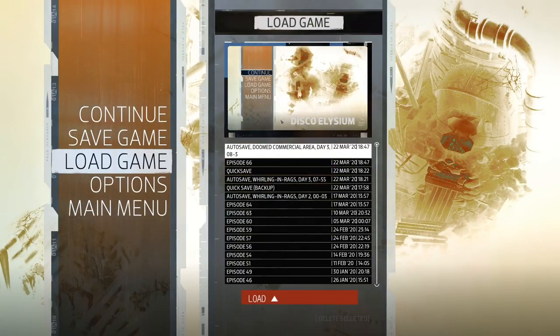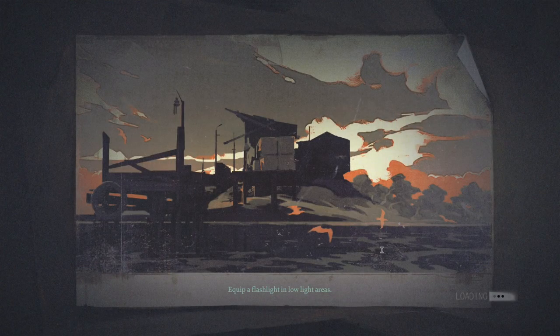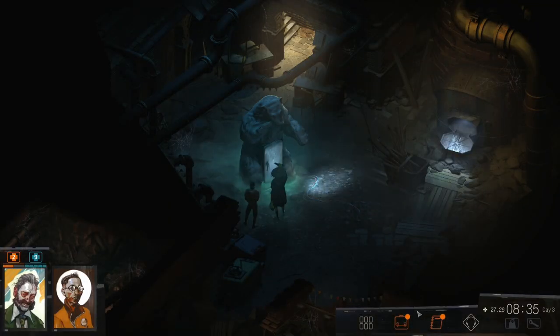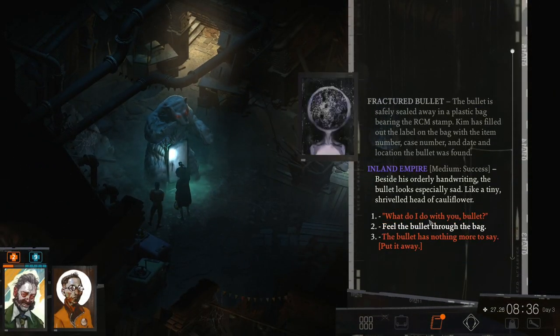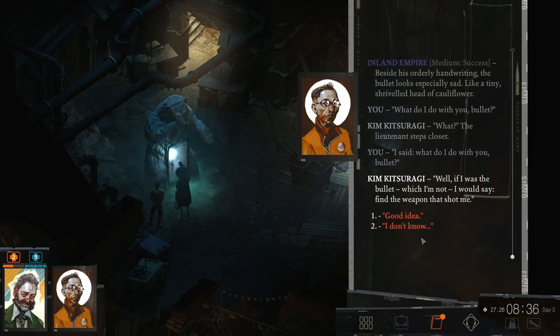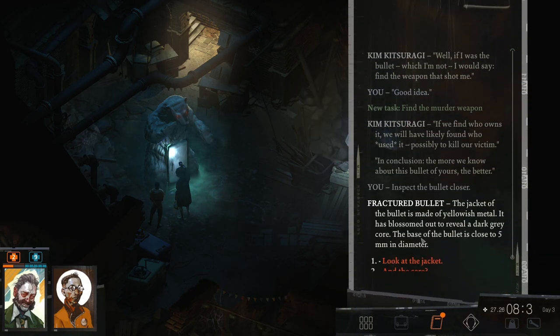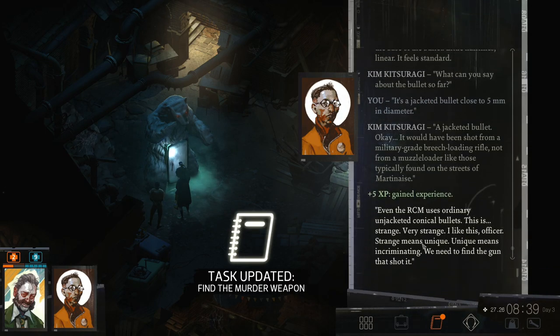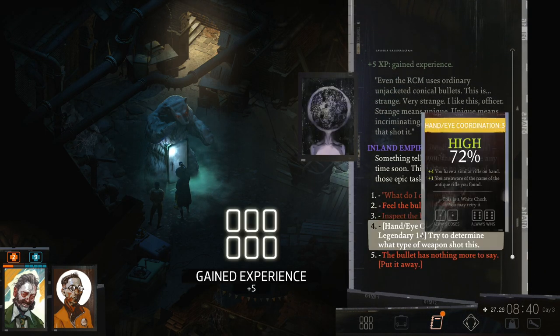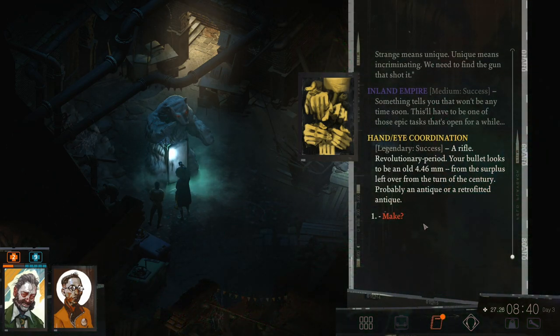Let's try it again — that's what we're about to do. Save's coming. I'm still reeling from last episode or a couple of episodes back. What do I do with you, bullet? Good idea. Inspect the bullet closer — look at the jacket. It's basically the same as we did before. And I can try this again. 72. Come on. There we go. A rifle. Revolutionary period. Your bullet looks to be an old 4.46mm from the surplus left over from the turn of the century. Probably an antique or a retrofitted antique.